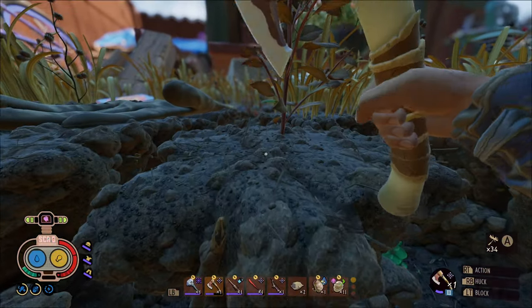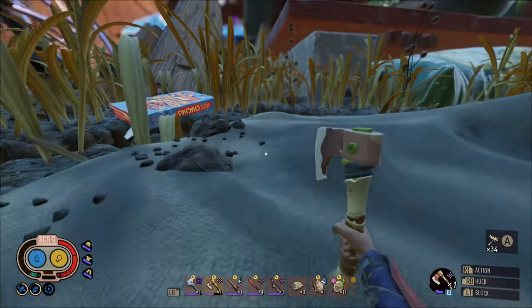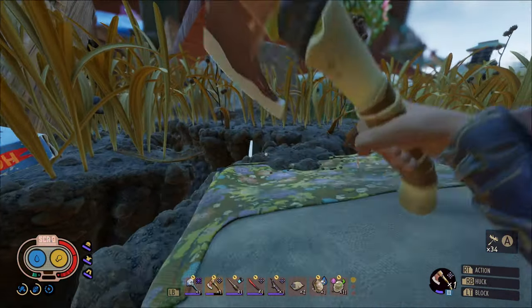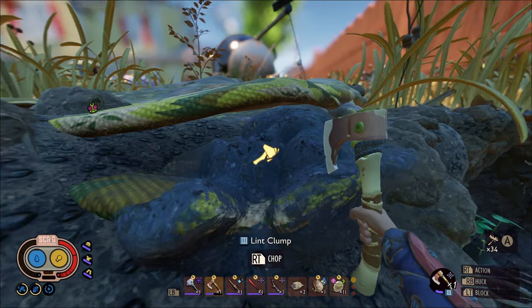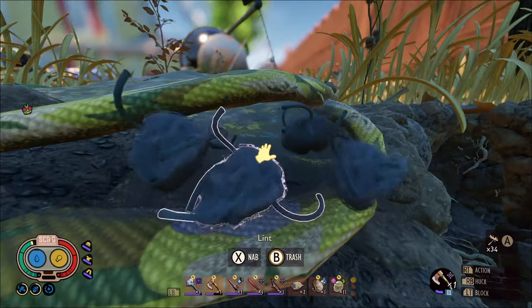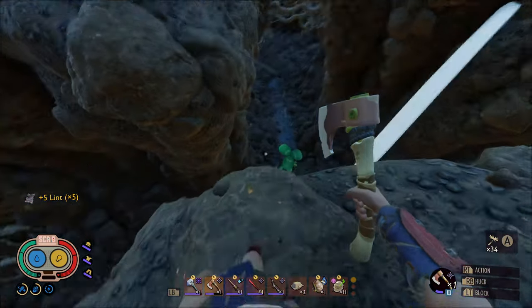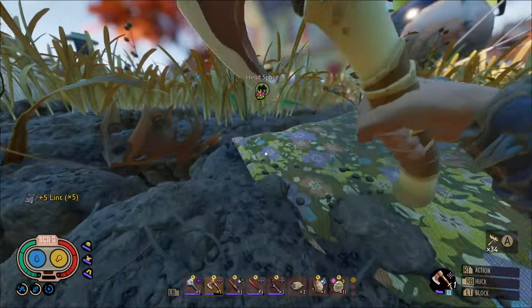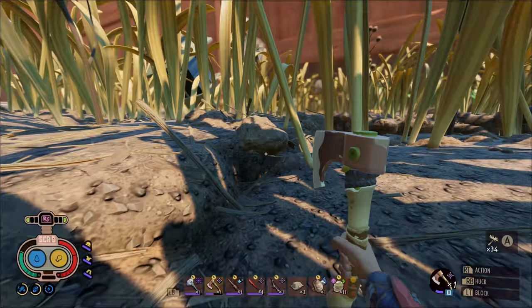Before we start exploring down in the cracks I want to make my way back over here to this glove, because this is where you can find lint for the first time — the easiest lint to get — and it requires the level three axe. These things are very bouncy so you've got to collect them quick, otherwise they'll all fall down.